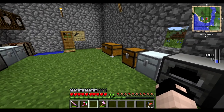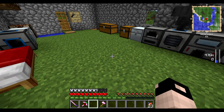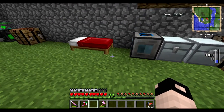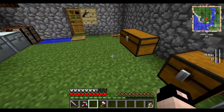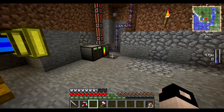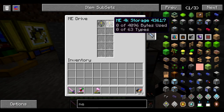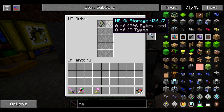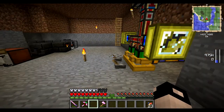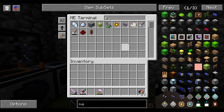It seems that we lost a little bit of footage, so I will go ahead and show you what I was able to make. I did move my hotkey for starting and stopping the recording — it seems like it was getting in the way. So we went ahead and made the controller downstairs here. We made the controller, which basically just tells us what's connected. I went ahead and made the ME drive. What I did off-camera was I went ahead and made two 4K storage drives, a bunch of ME cable, and then an access terminal. We actually need the access terminal because this is what allows us to access everything in the ME network. So I went ahead and put basically what was in my inventory into the ME network.